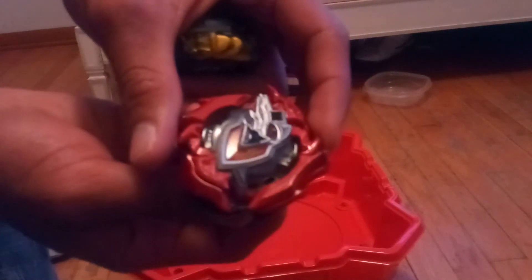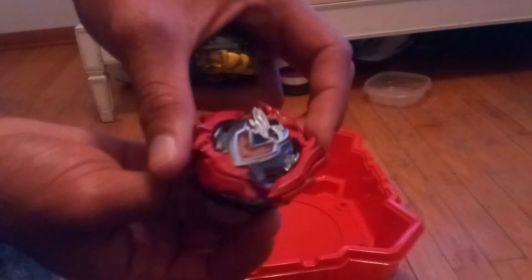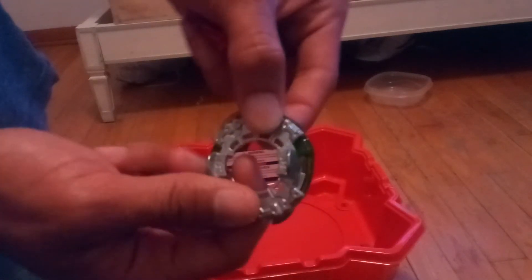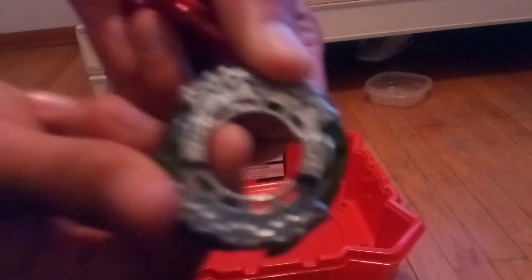Looking at the best app, this combo with zero needle makes it a defense or stamina type, but this - eight-dash glaive absorb - it increases its power. And you guys know that both Fafnirs can drain spin, obviously.